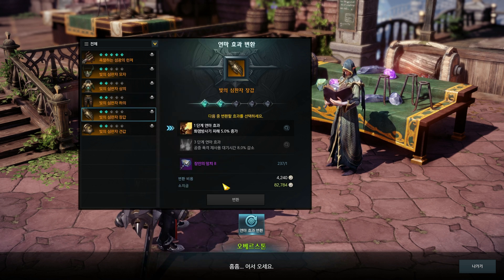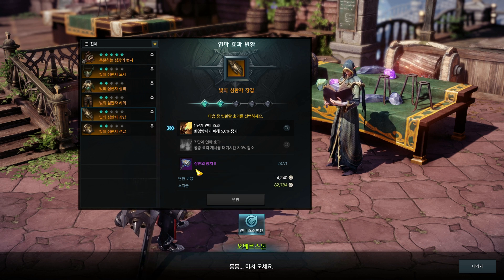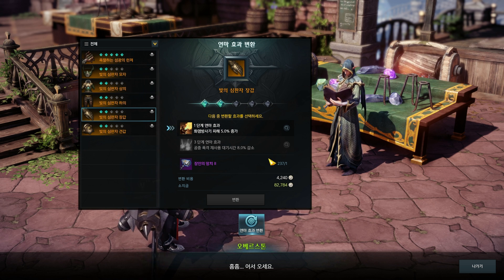To re-roll abilities you need shilling and the Hammer Tier 2. This is pretty easy to get and you don't need that many — you can get them from dailies, side missions, and random drops. As you can see, I have all the abilities I need and I still have 237 of those hammers left.